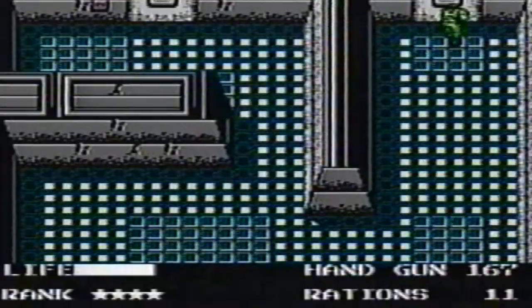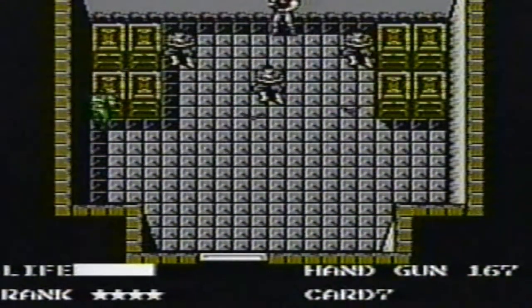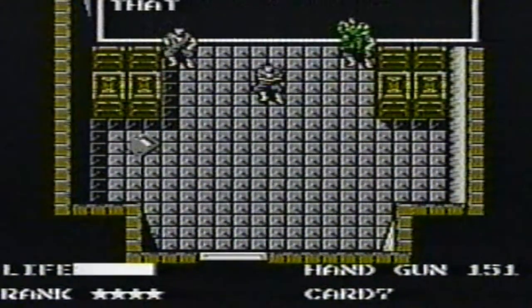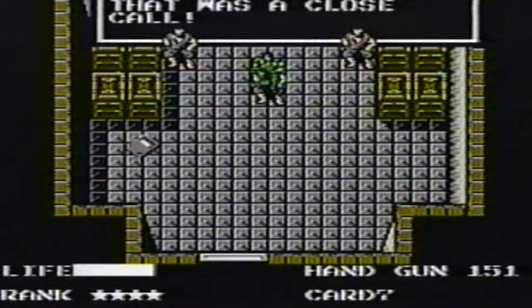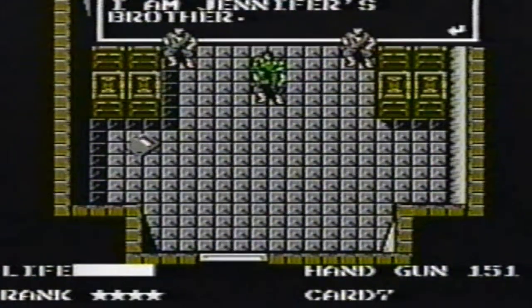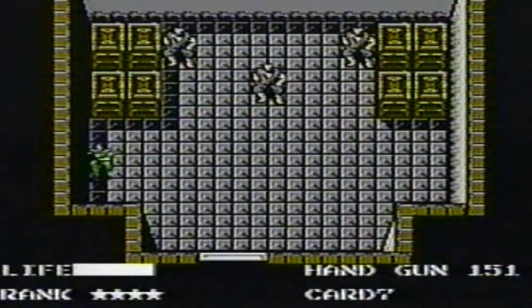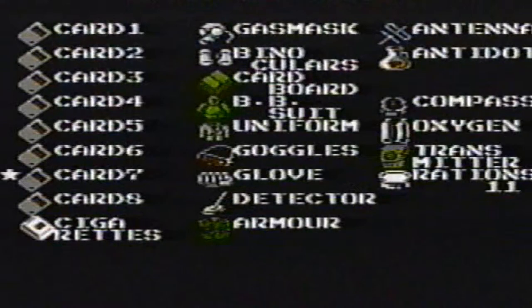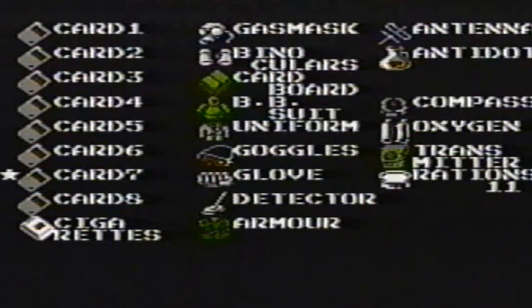Watch the heat panels. Use card seven to open the door. Don't kill Jennifer's brother. Watch out for the pitfall. Rescue each prisoner. Get Jennifer's brother, then get the last card. And you've got the entire inventory. Good luck and happy gaming!